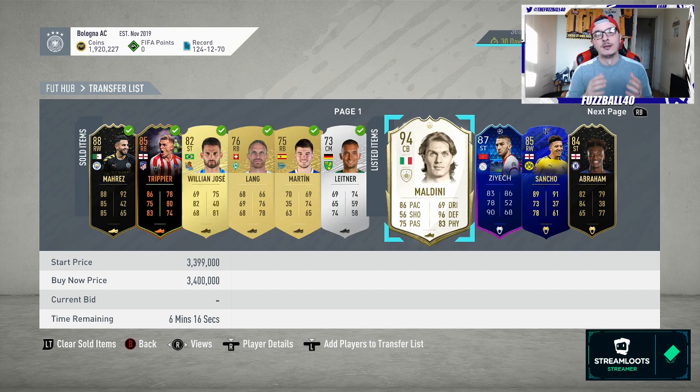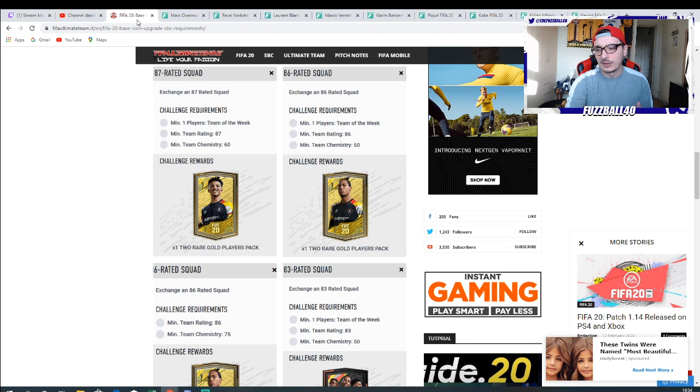What I'm going to show you is what happened during the second base icon SBC — not the first one where hype was ridiculous, but the second one — so you get an idea of what you can and can't be doing to make coins. These were the requirements: 87-rated with Team of the Week, 86-rated with Team of the Week, 86-rated, and 83-rated with Team of the Week. Now the 83-rated — I always say to people steer clear of worrying too much about investing into that. Loads of 83s in this game, the price doesn't go up too much. The money is really in the 87 and the 86 without a doubt.